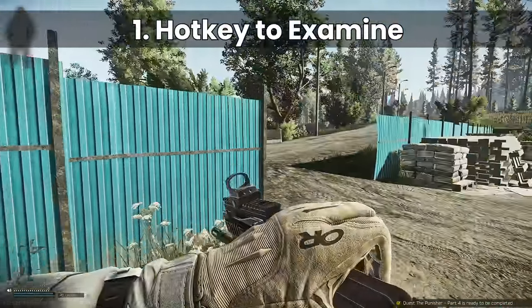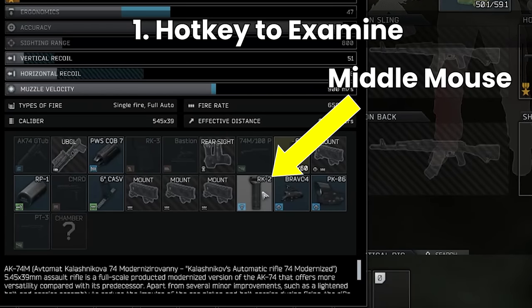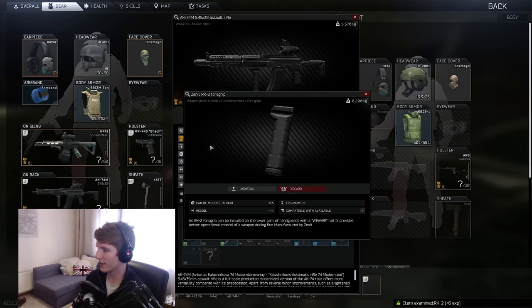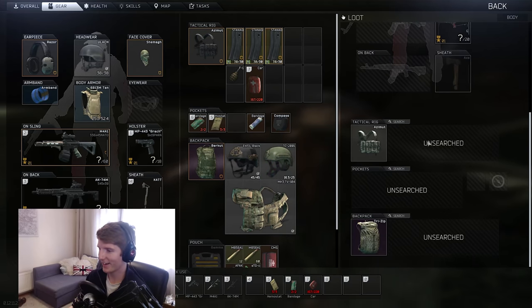Number one: the hotkey to examine items. Rather than right-click examine using the menu, you can just press the middle mouse button. Most people know this by now but it's game changing if you don't, especially when there's a fresh wipe and all your identified items are deleted and you have to start again.